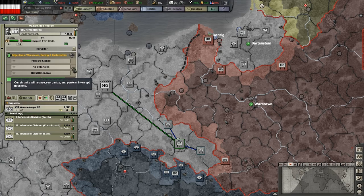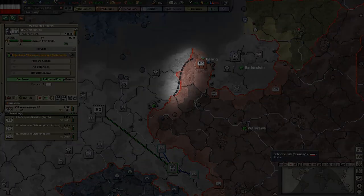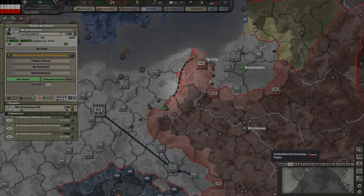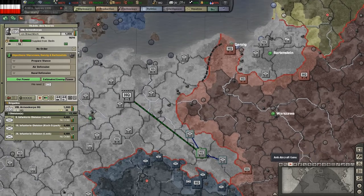You might have noticed this black line appearing when I gave the HQ an objective. This represents the front that this HQ will cover, considering its objective and amount of units at its disposal. This particular HQ only has three infantry divisions under its command, so it can only cover a small area.